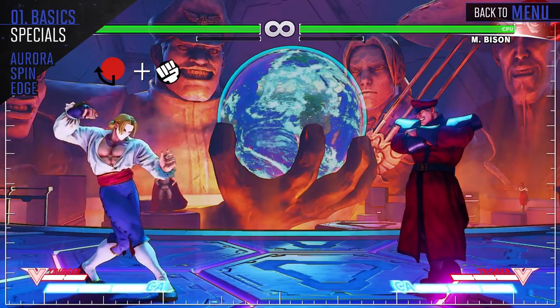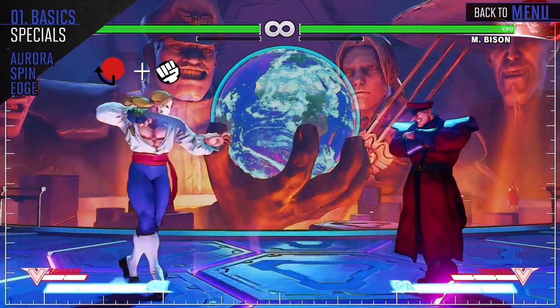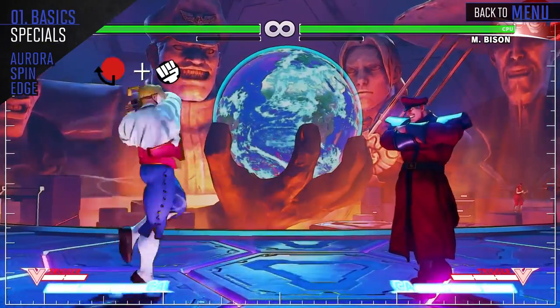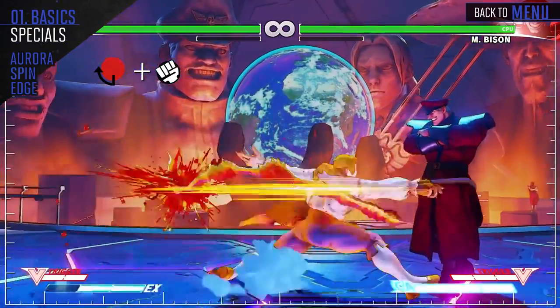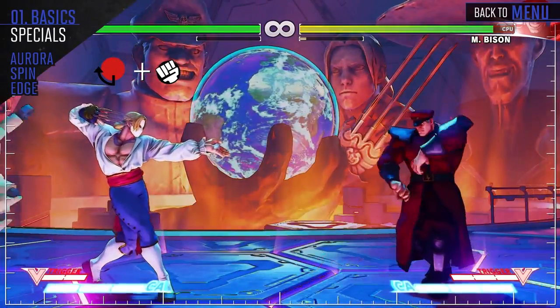Vega spins backwards and slices into a direction. The heavy version slices up, the medium version slices directly in front, and the light version slices down, with the EX version having very long range and being throw invincible.